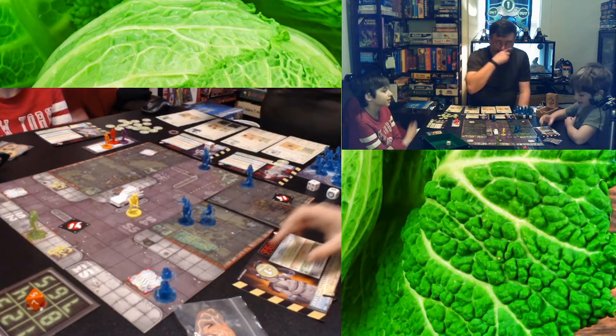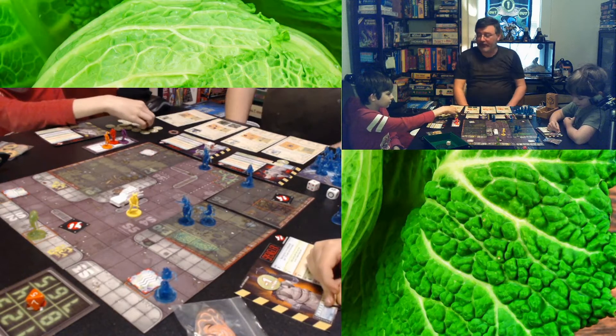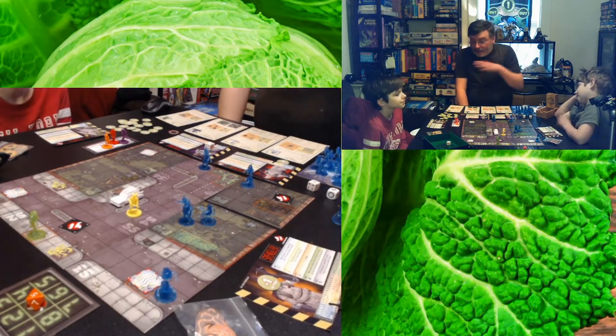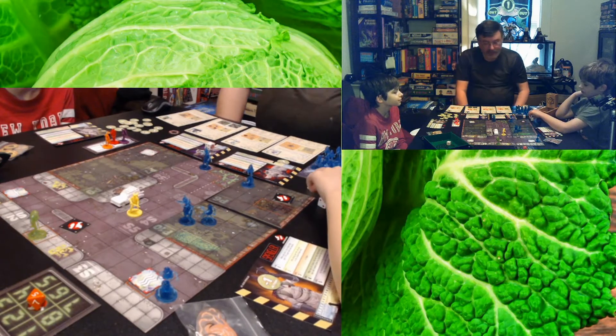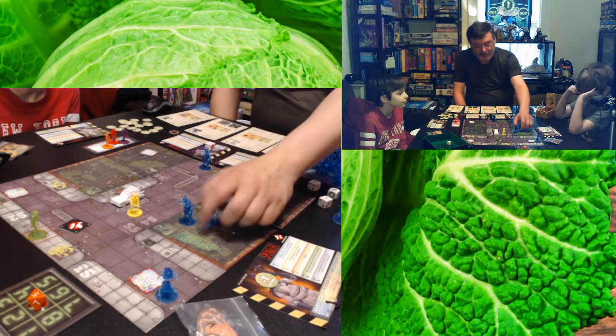Every time I get slimed I get an experience point. If a ghost during one of those random movements moves through a Ghostbuster, that Ghostbuster gets a slime token. A slime token reduces your action count by one — so if you normally have two actions and get slimed, you only have one action on that turn. If you get two slime tokens, you can't do anything and you have to rest to get rid of them all. So we've got movement, we've got combat, and ghosts with different hit point levels.